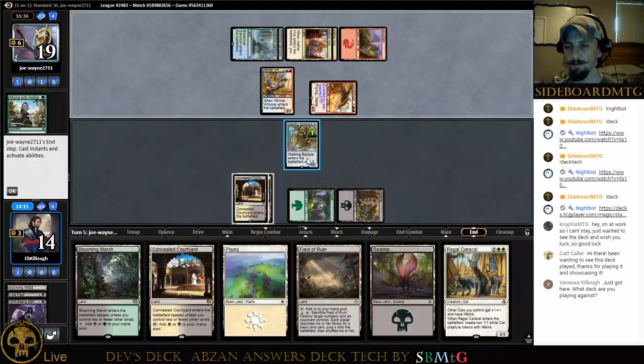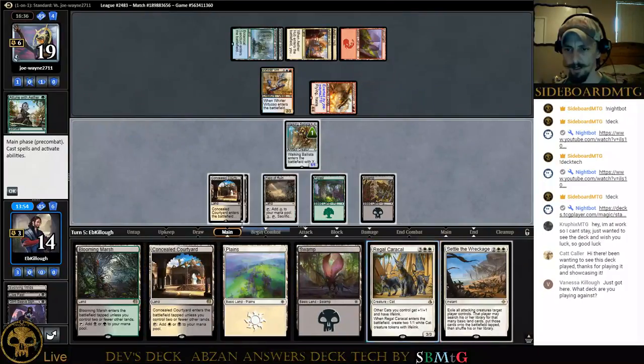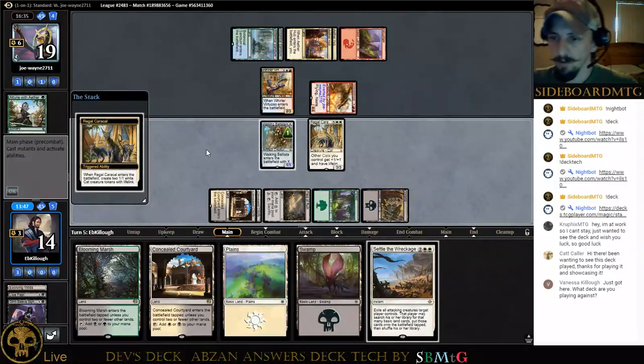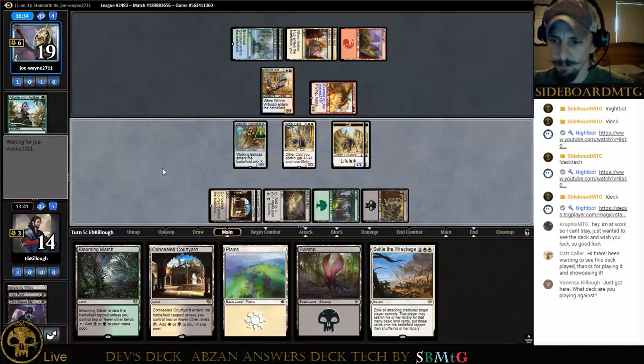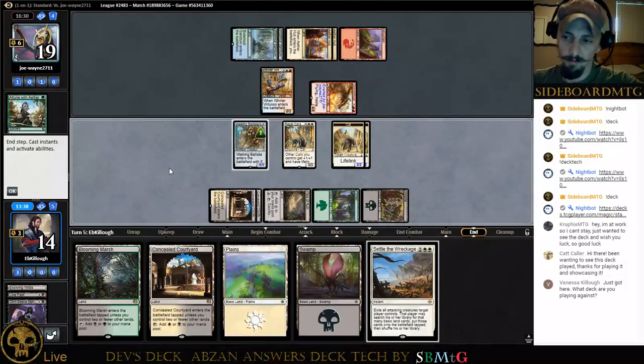This is why we didn't put a plus-one counter on the Ballista — Glory-Bringer would have just forced it to die for two points of damage anyway. There's a Settle the Wreckage — this is a really good turn because he's exerted. We can kind of chump block next turn. I'll play the Field of Ruin because we don't need to hide that in this matchup. We can play Regal Caracal, and by the time Glory-Bringer untaps we should be able to Settle for some value. I think we're just going to pass here.